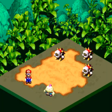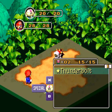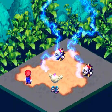This is also a perfect opportunity to show off Mallow's abilities. Unlike Mario, who is a physical attacker, Mallow relies more on his special attacks, such as his thunderbolt.